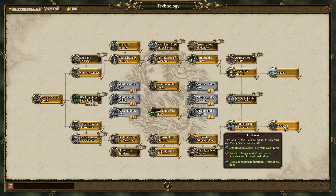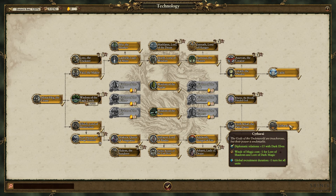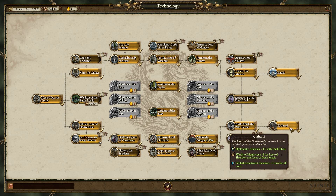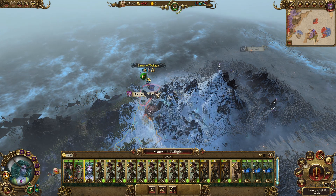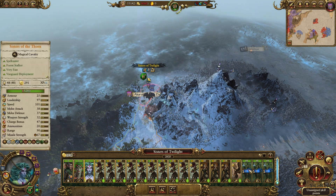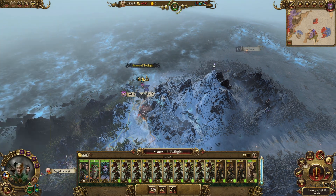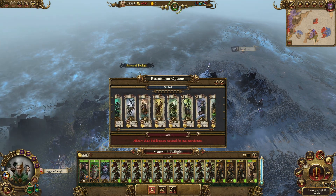The final step is this one here — the Sitari, or Kithari, I'm not sure how to pronounce it, but that's fine. If you research this on the faction tech tree, it reduces the global recruitment duration by one for all units in your roster. That reduces Sisters of Thorn global recruitment by one more, bringing it down to a single turn.